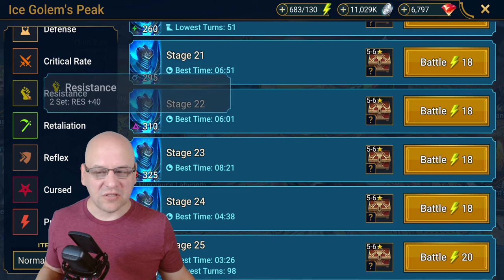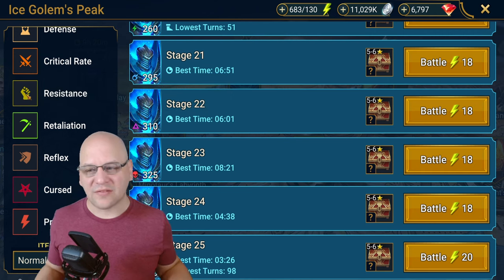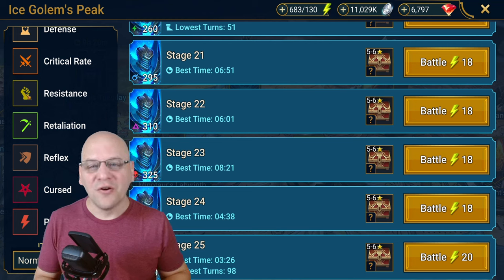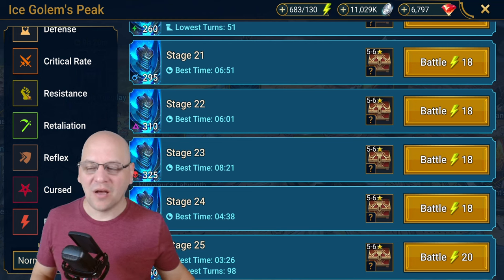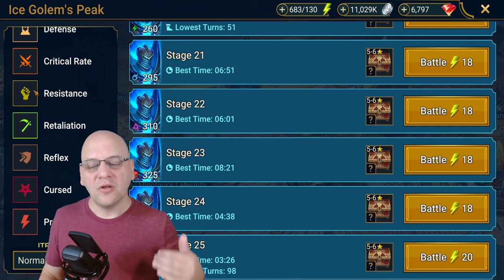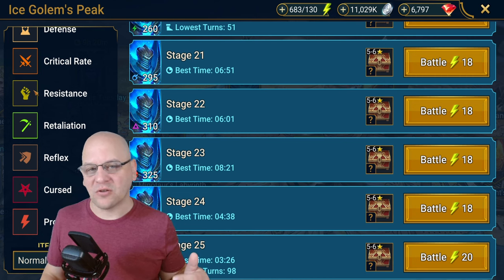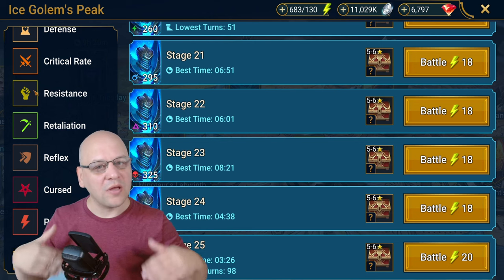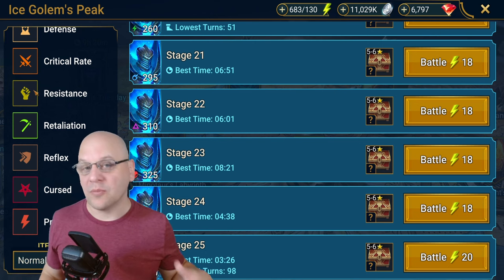The first is the Resistance set. It gives you 40 flat resistance, which is nice if you're building somebody who needs to resist debuffs — for example your team cleanser. You want to make sure they have high resistance so they don't get stunned, slowed, or CC'd, and that they can cleanse the rest of the team.